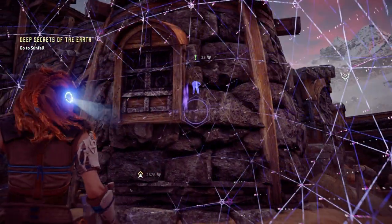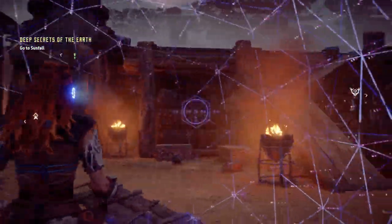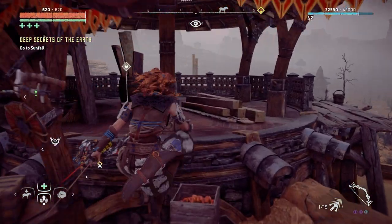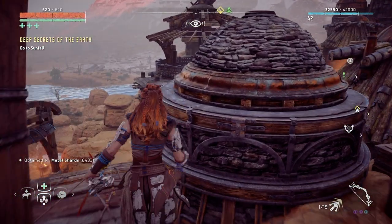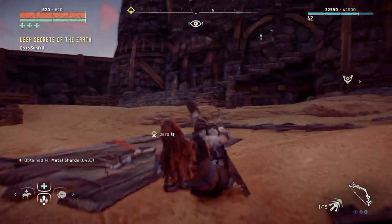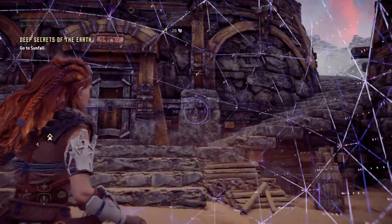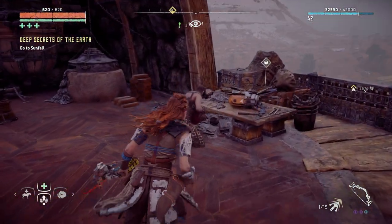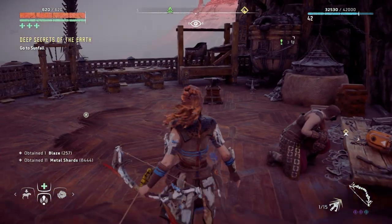Anyway, let me just have a quick look around. Her name's Petra apparently. There's another supply crate here — I like this place, it's really nice. There's one more supply box here, I'll just grab that, then let's talk to Petra.